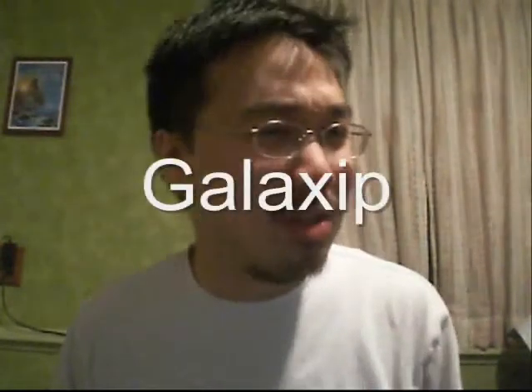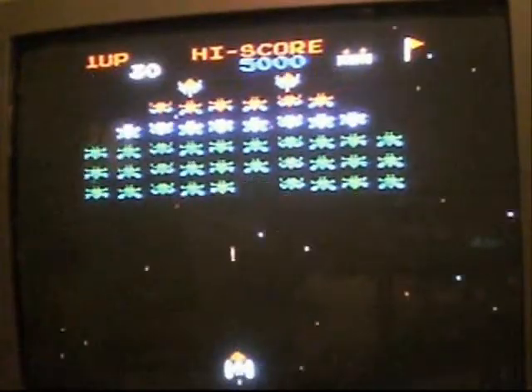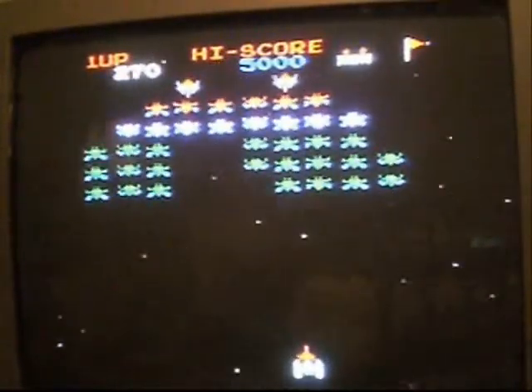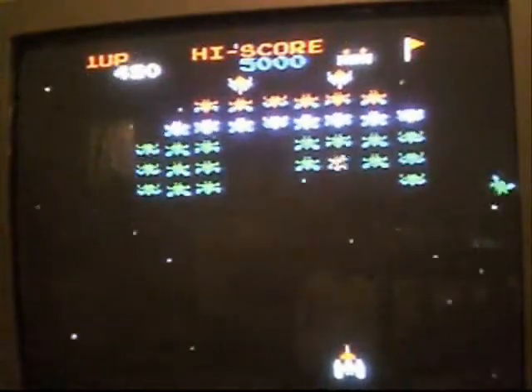Why is it called Galaxian? Some people would guess that's the name of your ship, but it turns out your ship is actually known as the Galaxip — G-A-L-A-X-I-P. The two yellow ones at the top are called the flagships, and pretty much all the blue, purple, and red enemies are called Galaxians. It's a very simple game — kill all the enemies. Not too much depth overall, but I enjoy it.